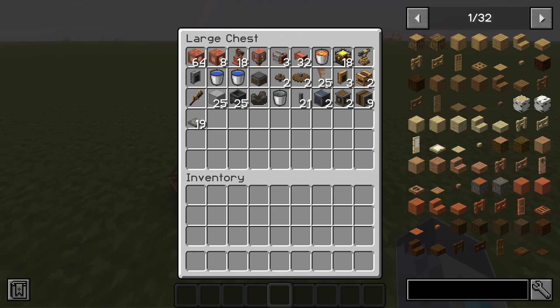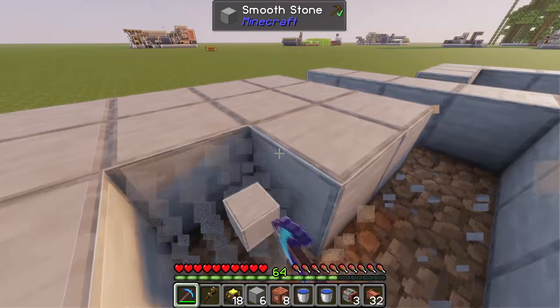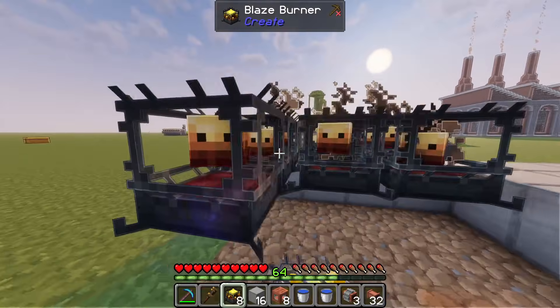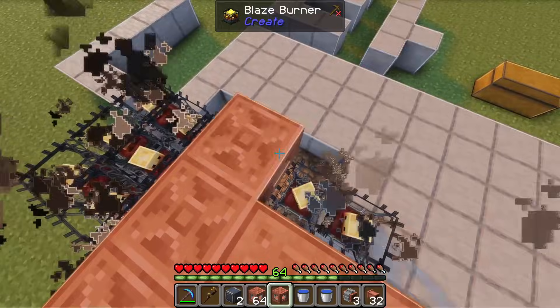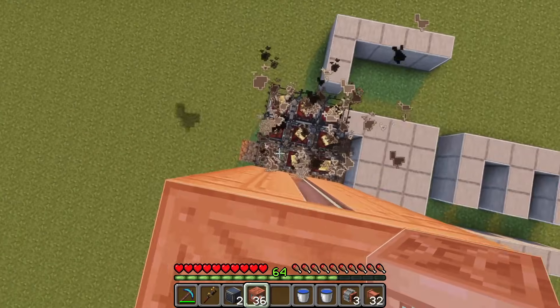These are all the items we'll be using in today's build. We'll start by breaking out these 16 blocks, then we'll place 18 blaze burners here. On top of these blaze burners, we'll place two 3 by 3 by 4 block tall fluid tanks.